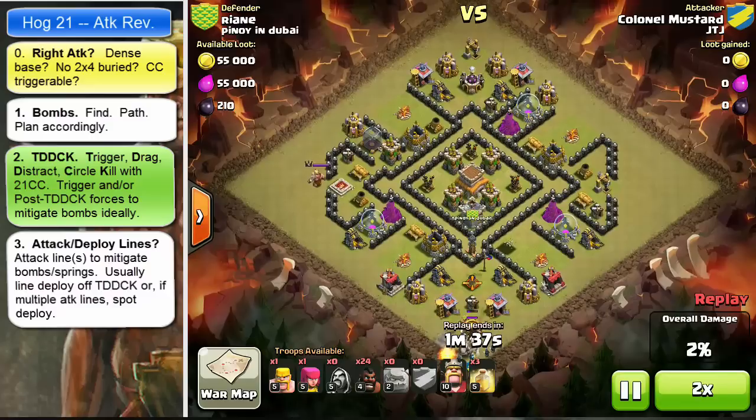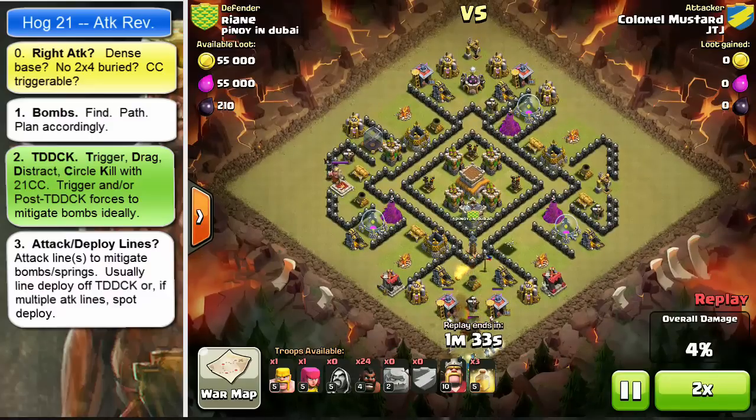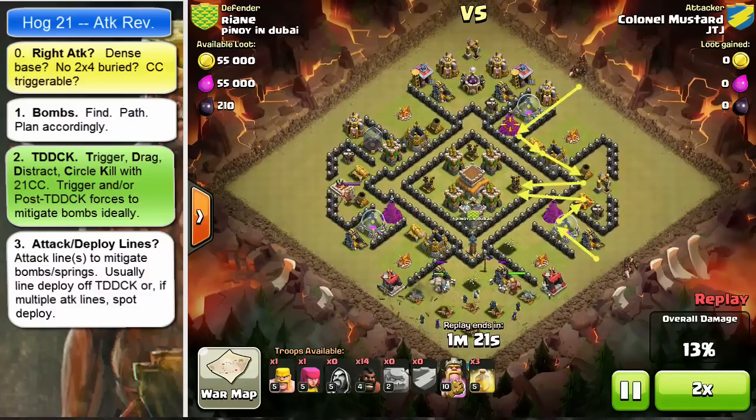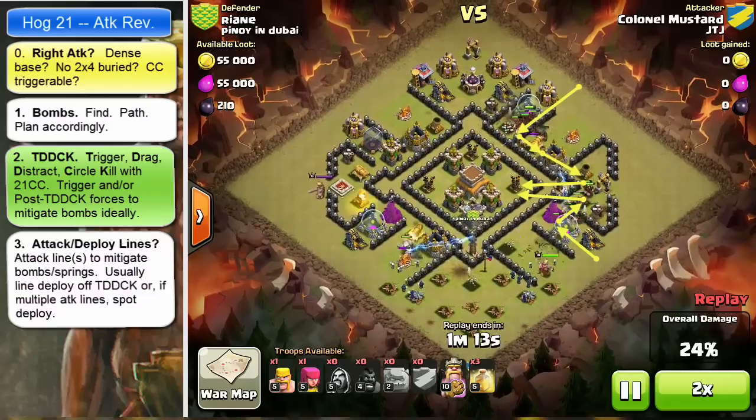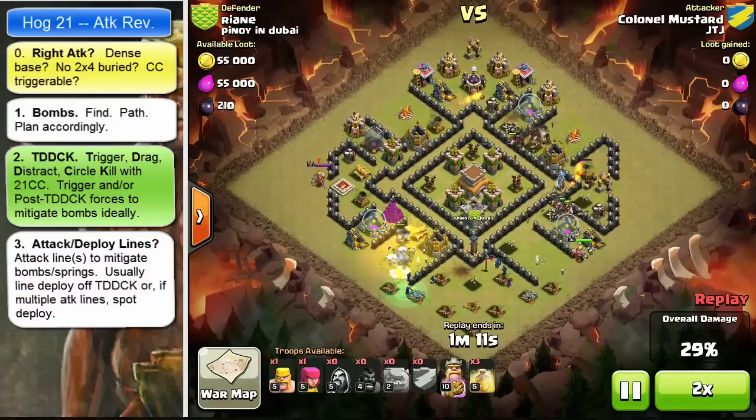Instead, what Colonel thought of is a pincher move, leveraging the way the base is set up. He creates two groups coming together at 3 and moving across into the mid. This does two things: one, it gives a crossing point the base design didn't expect, so lower odds of spring trapping; and two, it gets your Hogs into the mid quickly so those massive archer towers can be taken down and not whittle away your troops as they run around the outside.